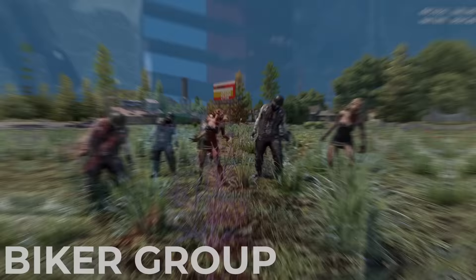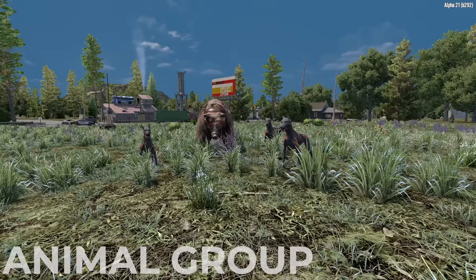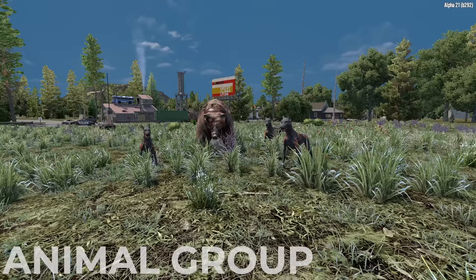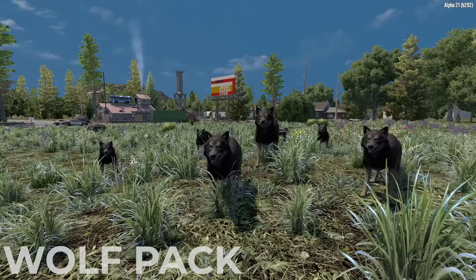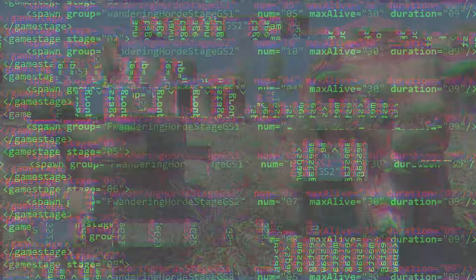But there are seven special groups. There's the biker group, which is mostly bikers and party girls. Then the dog group — a pack of six to seven dogs. The vulture group, which is a wake of six to eight zombie vultures (yes, I had to look up what a group of vultures is called). There's the zombie animal group, a mix of five zombie dogs or zombie bears. Then the wolf pack, a mix of five wolves or dire wolves. The soldier group, a platoon of soldiers and hazmat men mostly. And finally the zombie bear group, just a pair of zombie bears.